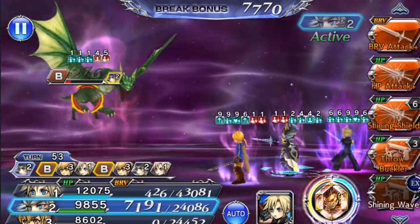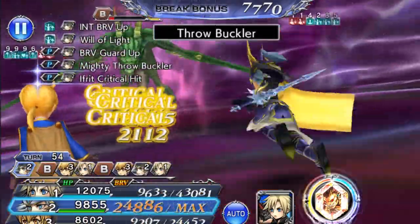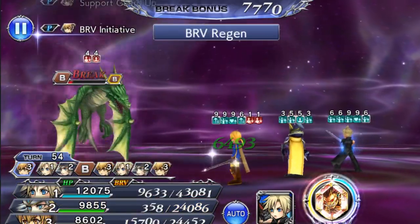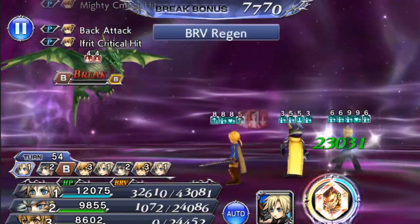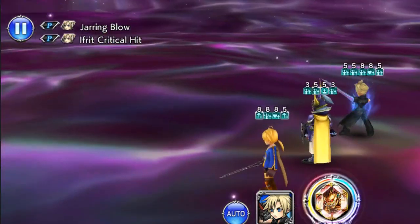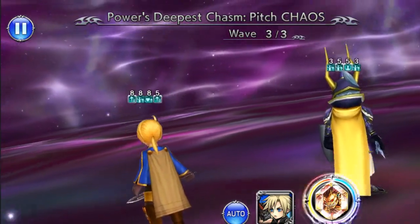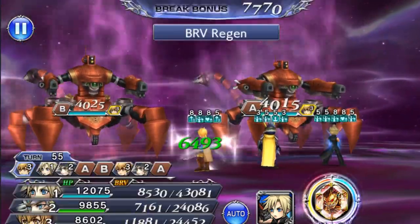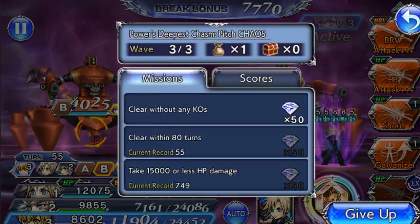I don't think Warrior of Light is going to get his class change passive, but I think it's okay — we're doing really good so far. The first two waves are the hardest in my opinion. I've got plenty of uses. I'm under 60 turns — Cloud got his Mako Might passive, which is what I really wanted. 55 turns, plenty of turns with an 80-turn requirement.